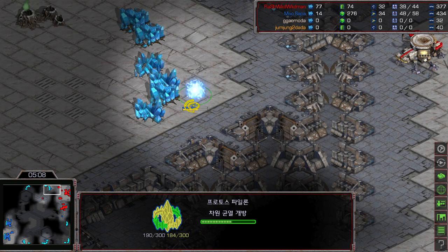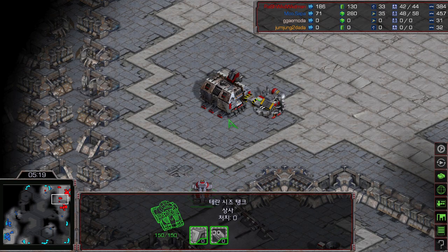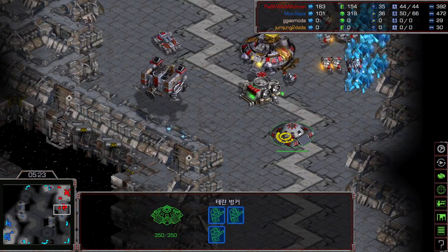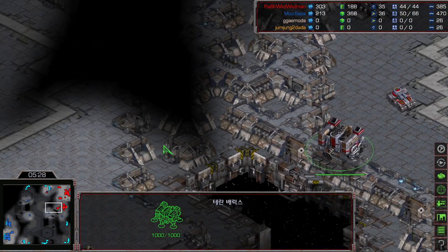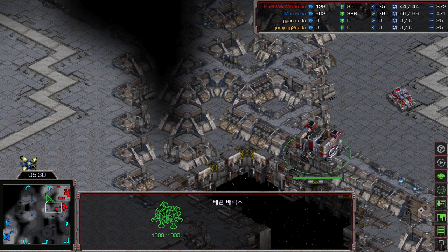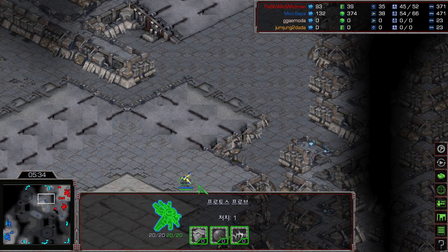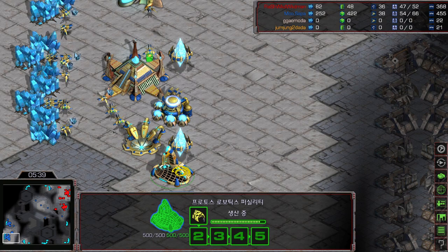Mini is getting map control and scouting, and dropships are being made by Flash. Looks like it's going to be one tank into a vulture switch with siege mode, three marines inside the bunker. The barracks is floating towards the top side to get vision. The SCV is still alive, but now gets picked up by probe micro. A Robotic Support Bay is on the way.